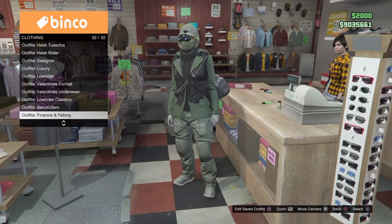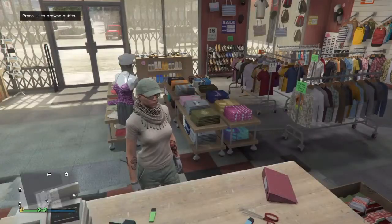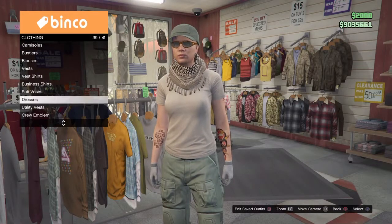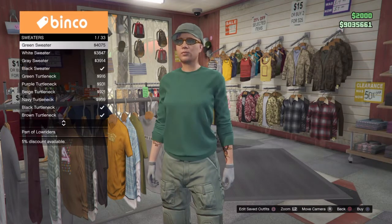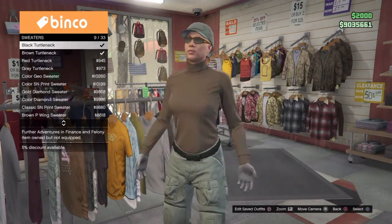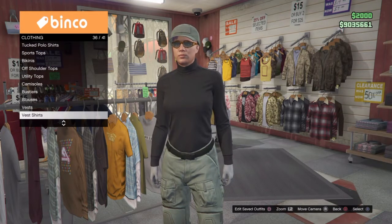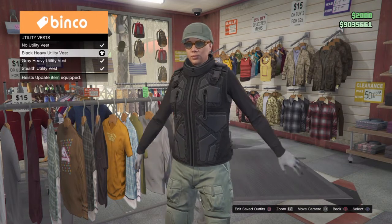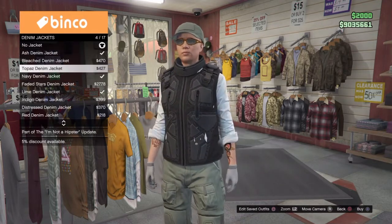Go over to Tops, go down to Sweaters, and you want to pick any of the turtleneck ones. Then go down to Utility Vests and pick any of the utility vests. Then go to Denim Jackets and pick any denim jacket.